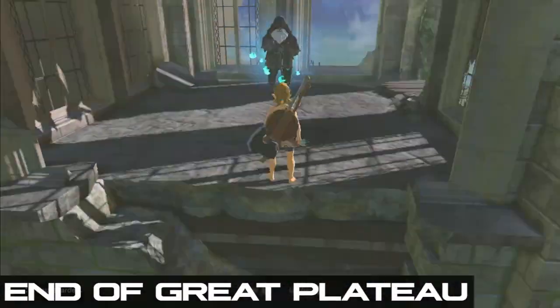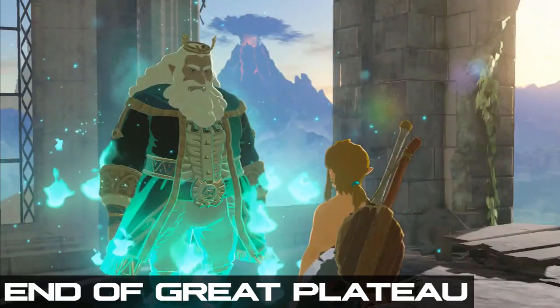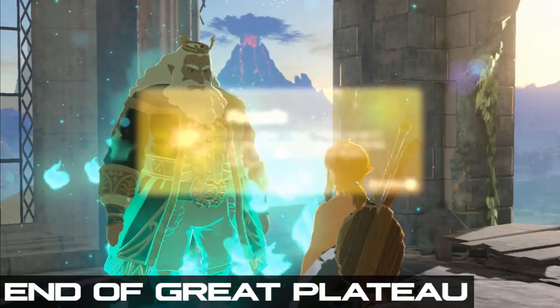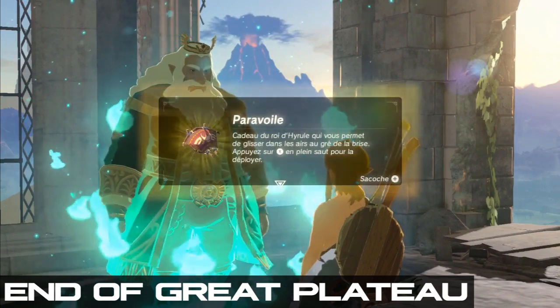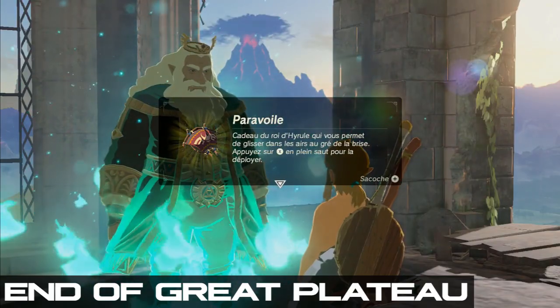As you reach the cutscene trigger, you need to skip three consecutive cutscenes and then mash through a bit of dialogue before you obtain the paraglider from the king himself. Most runners split on audio cue here, using the fourth note of the fanfare that plays when you get the glider. This marks the end of the Great Plateau and optimally a little more than half of the full run.